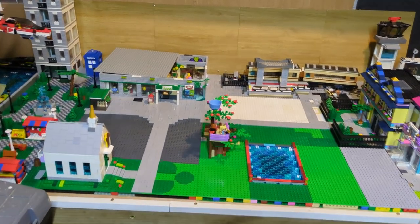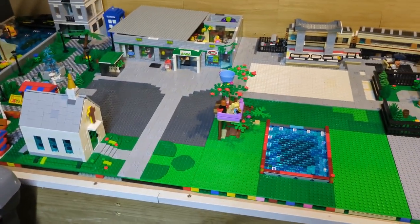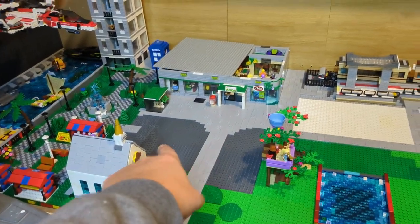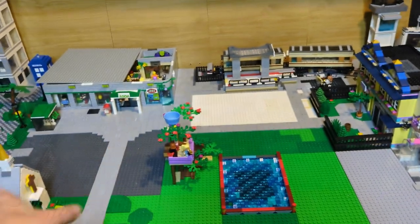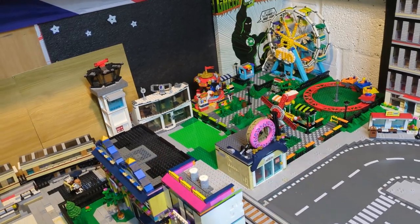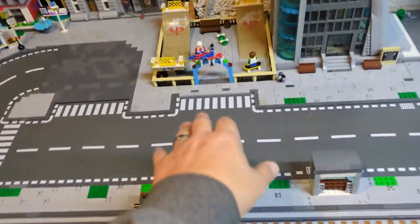This area down here is looking very empty. I need to figure out how and what I'm going to do for a layout round here. I think I might move the coffee shop over here next to the Asda and the church or chapel, that way I can have that bit open to do something with it. I think I'm going to leave the skate park there.